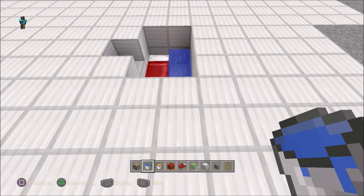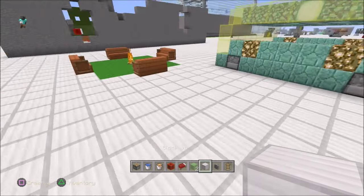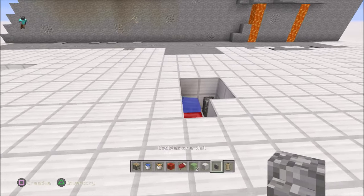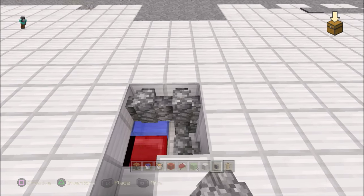Grab yourself a source block of water, or a bucket, and put it right there — it flows. Now we're cooking with gas! Grab your floor block — whatever it is, if it's grass it's grass, but today it's iron. Put this block here and this one here.